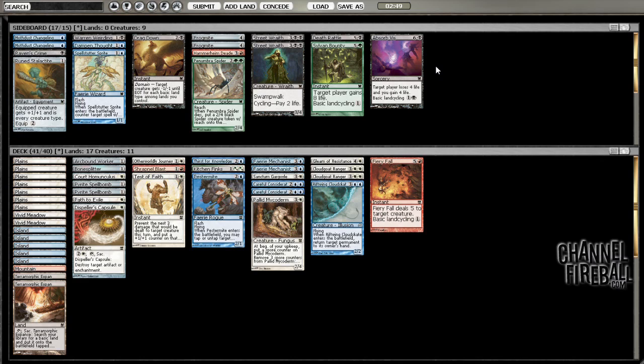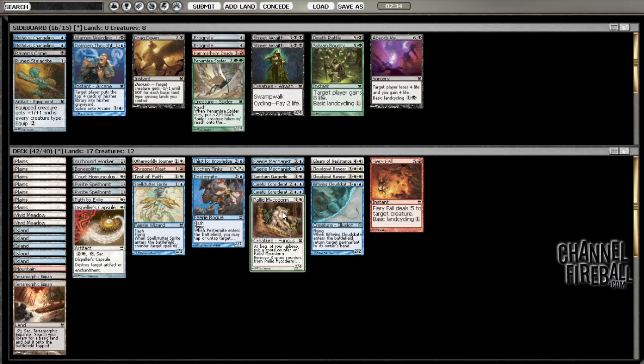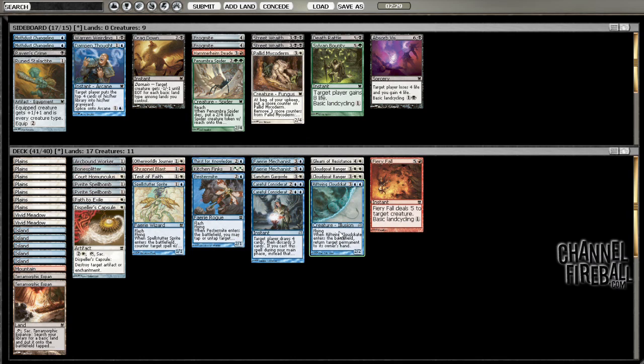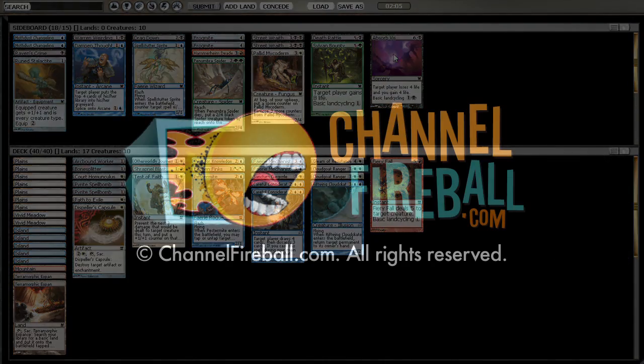I'm going to bring in Dispeller's Capsule for sure. Spell Setter Spray doesn't seem bad either — he had a couple of one-drops that are worth countering. For cuts, I think I want to cut Pallid Mycoderm. Actually, I'm not going to bring in Spell Setter Spray — it's just too situational. Countering one-drops is fine, but it's not that high impact. We get a two-for-one or whatever, but countering a one-drop isn't that exciting.